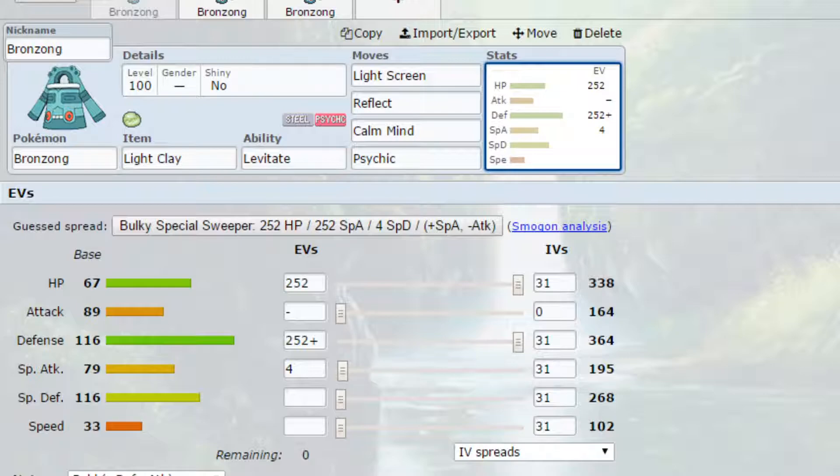For the third move, we have Calm Mind, setting up Special Defense and Special Attack. And then we've got Psychic as our last move, which is a powerful STAB attack and can hit a variety of different things. Obviously it won't do too well against Dark-types, so I do have a Fairy or Fighting type in the back to deal with that. EVs are Max HP and Max Defense with a Bold nature, giving more Defense and less Attack, and 4 EVs in Special Attack.